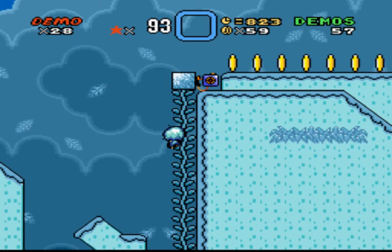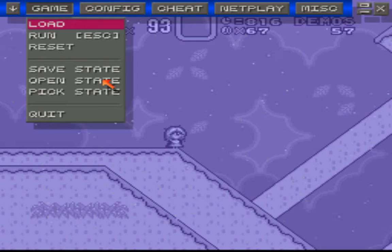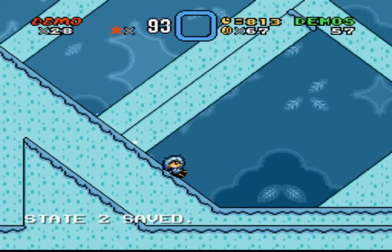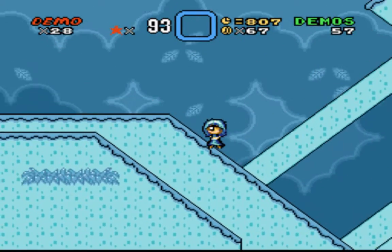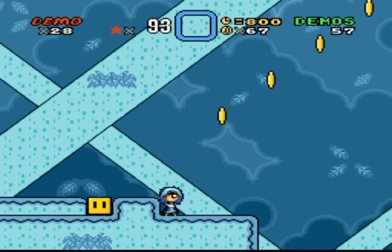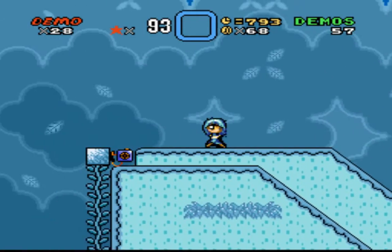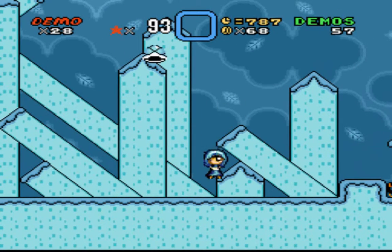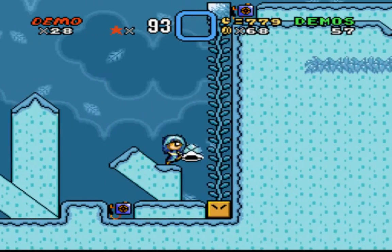I need to jump. Like that. We are doing pretty well for a demo. I'm big. So what do we have to do here? It appears I need a P-switch. I might have messed up here. I grabbed the coin.